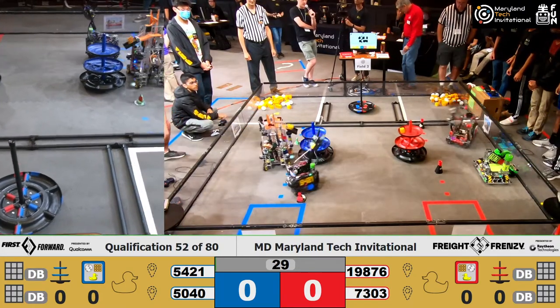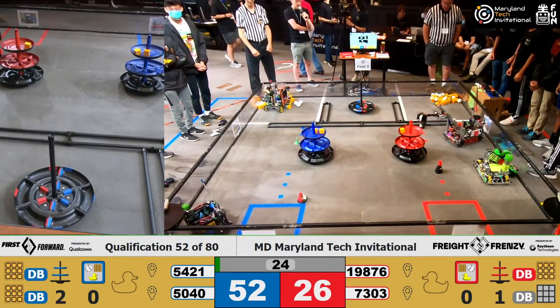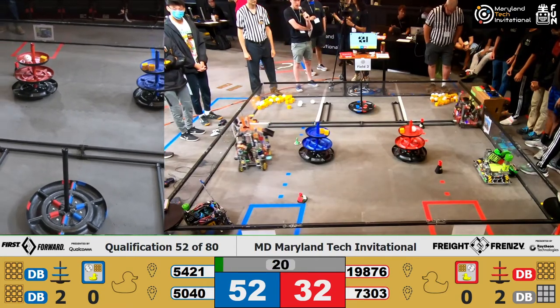Alright, these teams are getting their autonomous. 7-3-0-3 making no hesitation as they score that piece of special cargo in the top of the shipping hub for bonus points. But Blue Alliance, of course, getting both their pieces of cargo in the shipping hub for extra points.